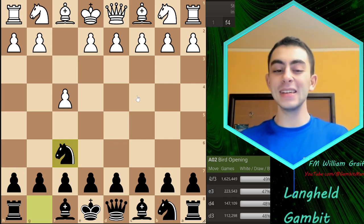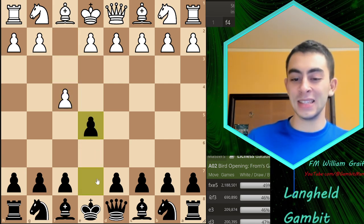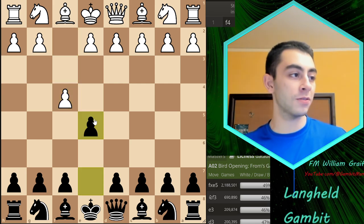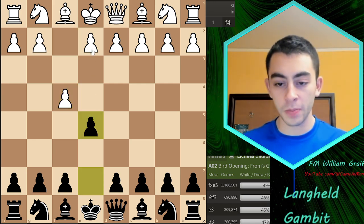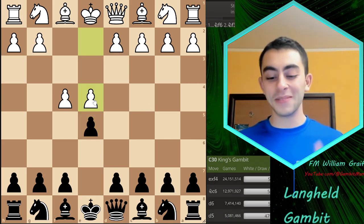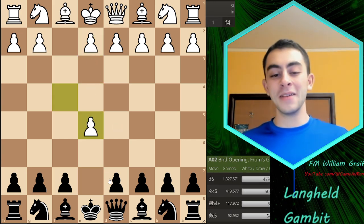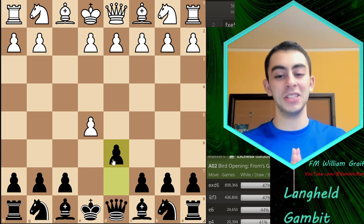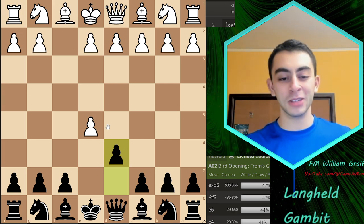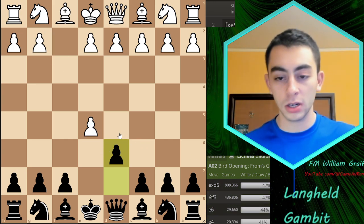That leads us to the question of what to do. There is 1...e5 here, a pretty common gambit already called the From's Gambit. This has been analyzed to death — your opponent's fifth most common response could also transpose to a King's Gambit, which starts with e4 e5. I'm going to offer a very serious innovation to what is otherwise super well known, so let me establish what's well known — you can see hundreds of thousands or millions of games already in the database.